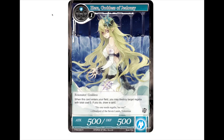When this card enters your field you may destroy target regalia with total cost zero, and if you do, draw a card. A two-drop 500/500 is pretty standard, but if your opponent has an Artemis Bow — pretty much any regalia other than the new Excalibur and Schrodinger — you can just pop it for free and replace her in your hand. That's an amazing tempo card.